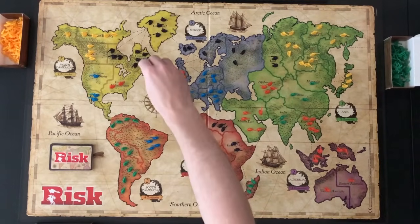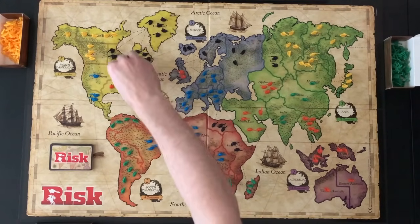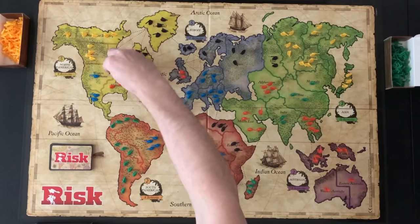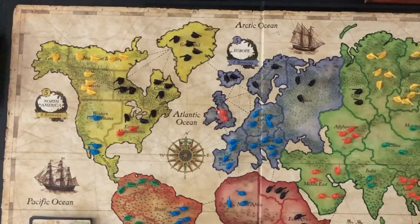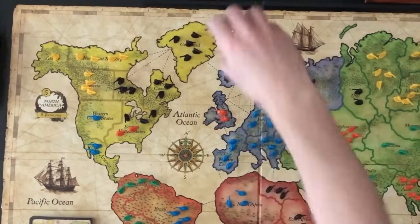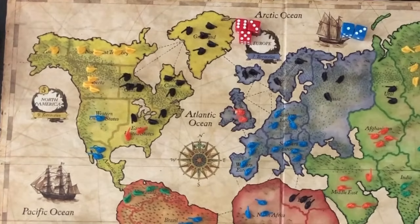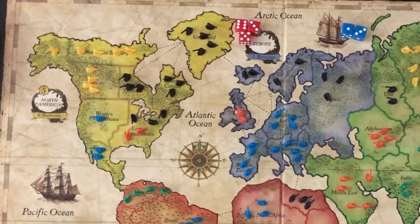Once the new troops are added, the player can choose to attack a bordering territory or a territory connected by a sea line. Indigo decides to attack eastern United States from eastern Canada. The attacking player will move 1, 2, or 3 troops into the territory being attacked. The defender can have 1 or 2 troops defend. Both attacker and defender will roll a number of dice equal to the number of troops in the battle.